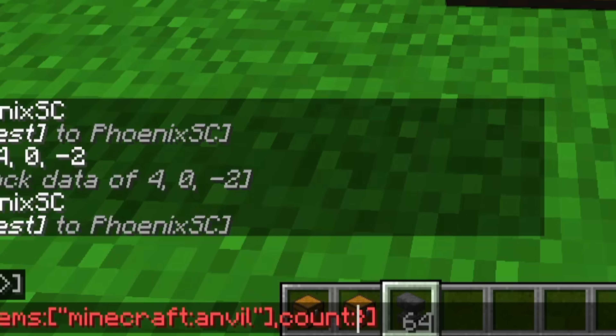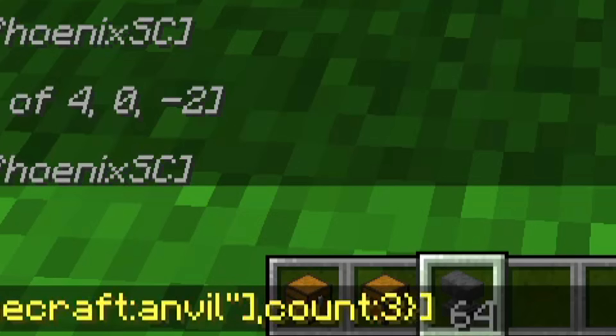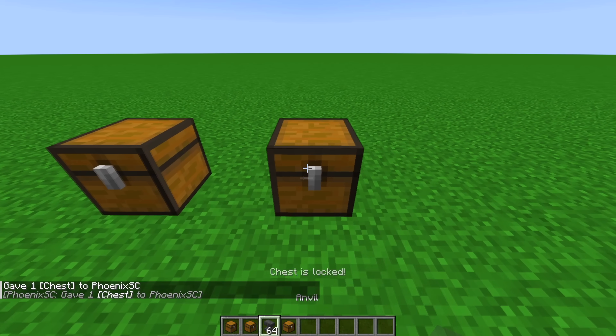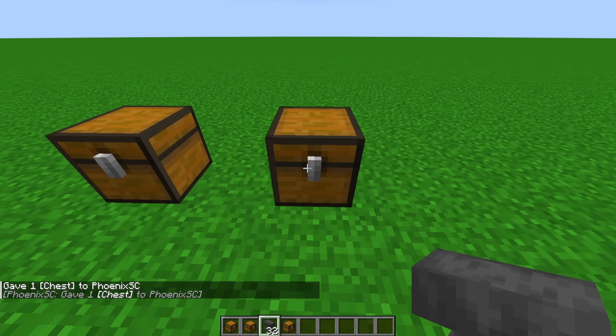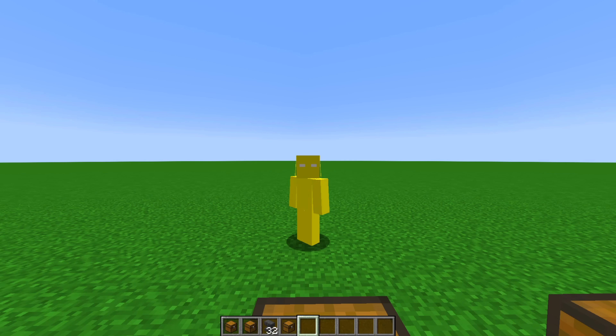You may also add a count tag — the number of items you should be holding, let's say 32. If I place this down, I can't open it because I'm not holding 32 anvils. I have to hold exactly 32 anvils to open the chest. That's going to do it for the snapshot.